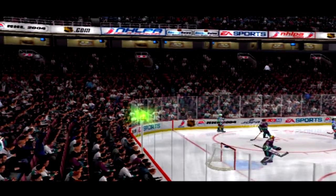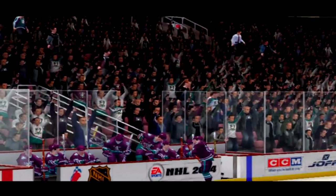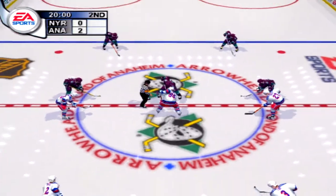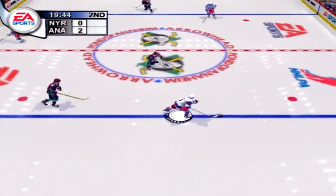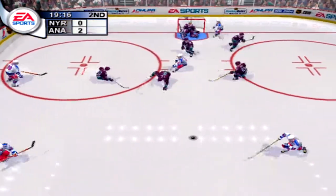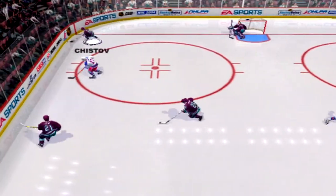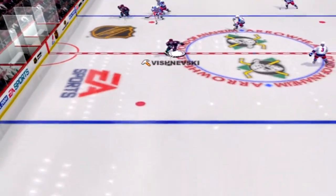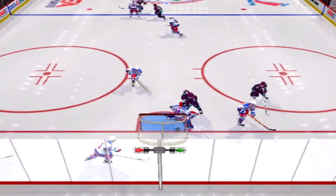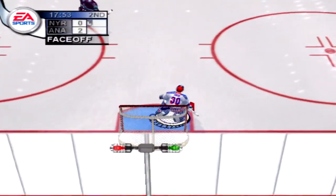LeClaire, assisted by number 44 — LeClaire was a definite winner in that first period. Maybe the second will be a little more balanced. Glendross wins the draw, brings it up, moved back, over the blue line — Glendross blocked. Leech with the puck, wrist shot — blocked. Played up, moved up — Bilesma scoops up the loose puck. In the corner, pass back — Bilesma takes control of the puck. Dunham hangs on for the whistle.